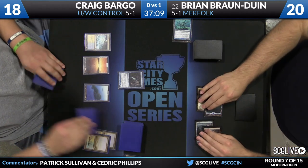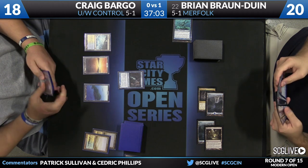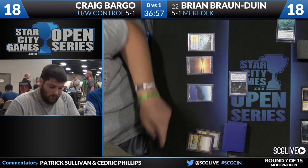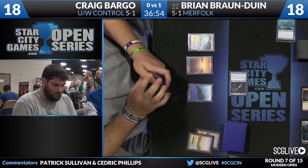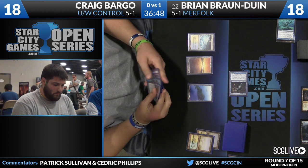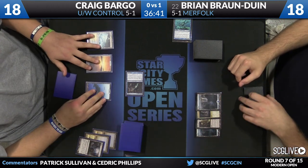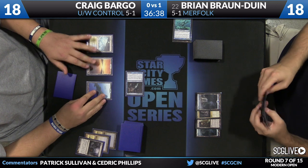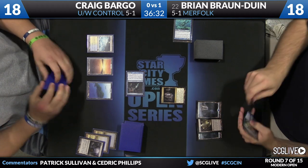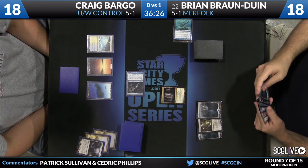Time for Bargo to untap and take a draw step. Another copy of Path to Exile — Snapcaster Mage plus Path to Exile and multiple copies of Path is actually a pretty good avenue to beat Merfolk. Bryan needs mana, so getting a land off Path isn't the end of the world for him, but this is giving Bargo breathing space to get to his late game, which is much better than Bryan's. There's a Ghost Quarter going after the Cavern of Souls — this is an extremely loud declaration that Craig is on Counterspells. He needs to get the Cavern off the table.